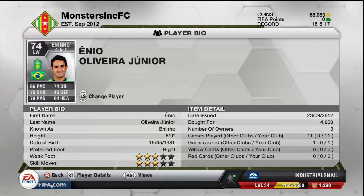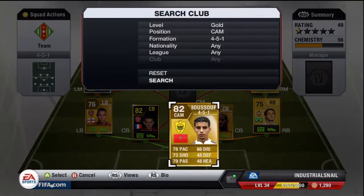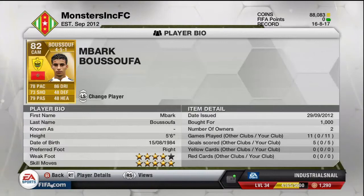Our next central midfield player is a gold — it's Busafwa. He's an absolute crazy, crazy player. He's got 5-star skills, 4-star weak foot, and he's scored more goals I think than my striker — absolutely insane sort of player.